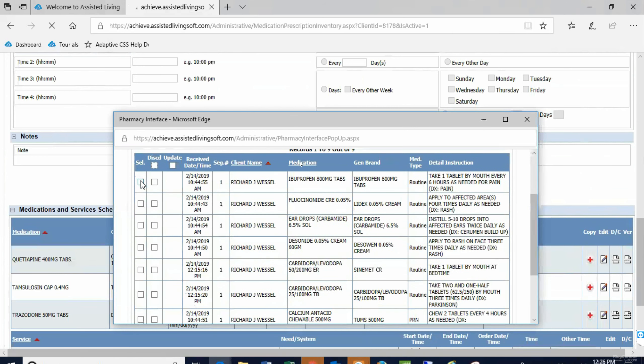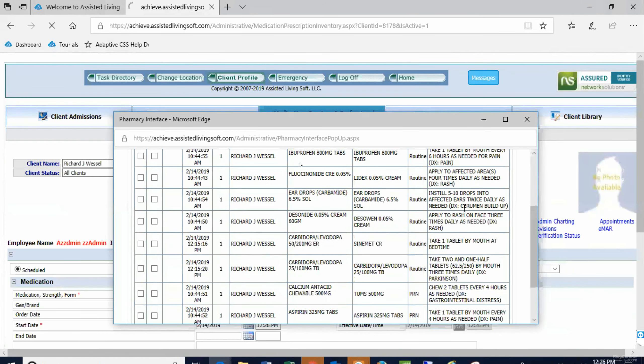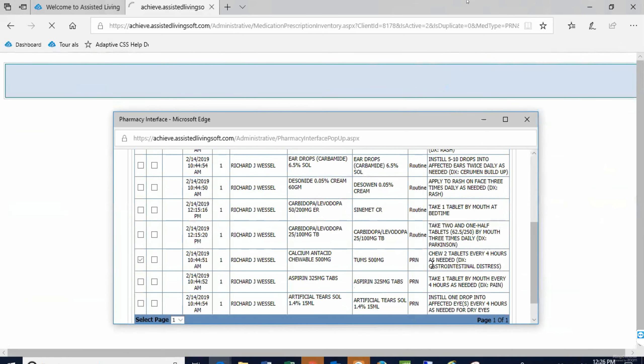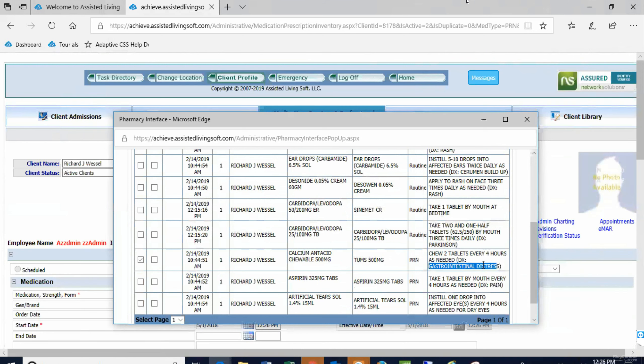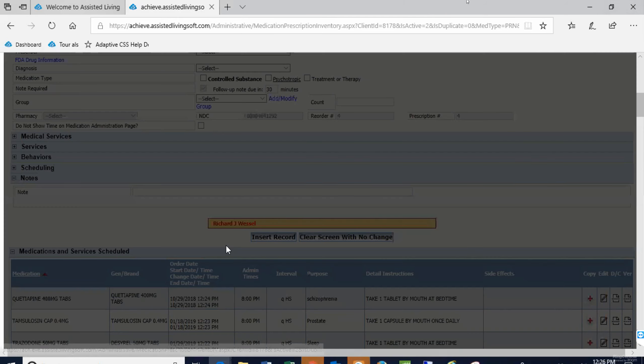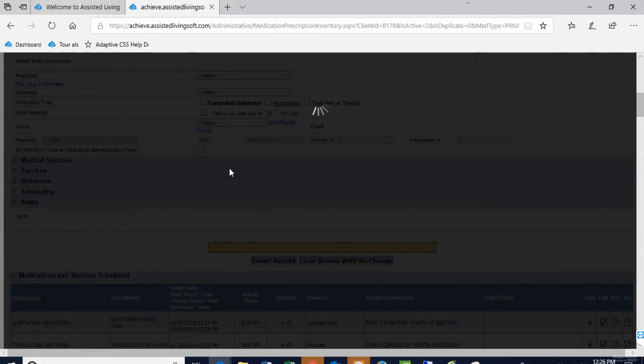Does this make sense? If he had something he didn't take every day, like PRNs — the PRNs are super simple. I'm going to select the PRN — that's for gastrointestinal distress. I'll just copy that and insert it because it's PRN. We'll talk about standing orders on our next meeting — there's a real quick way to get them in.